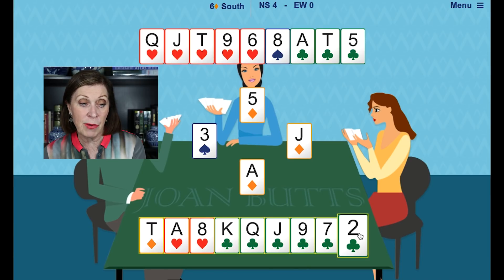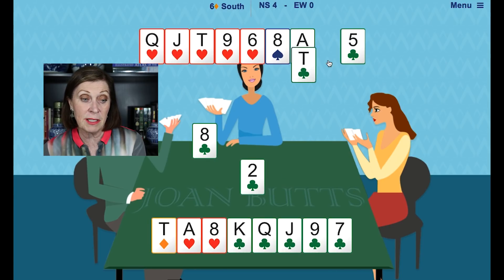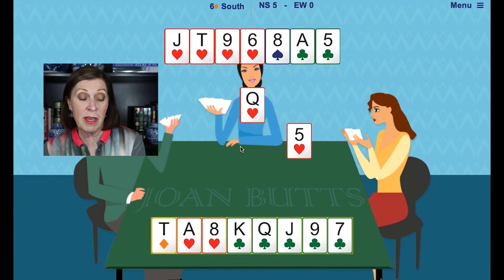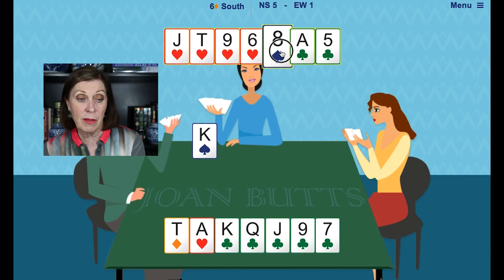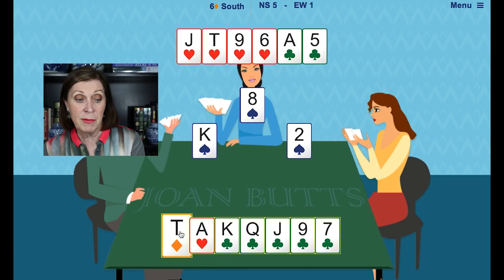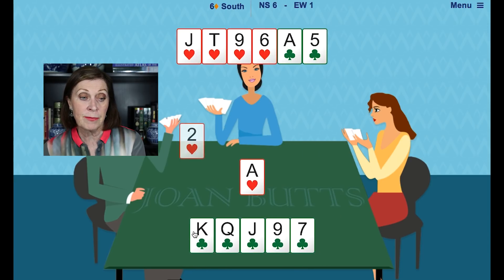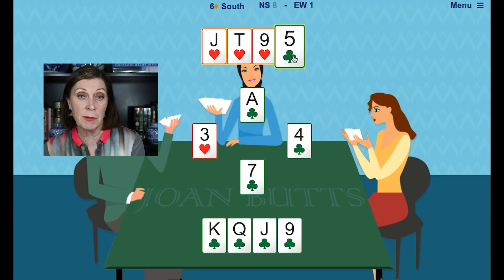Now we're going to make six club tricks. When we're over in dummy, we'll use the ten of clubs or the ace as entries because we need to play the heart — try to take the finesse. If the king of hearts is on our right hand, we'll make all the tricks. Nope — we lost a heart. But now we trump and we've got all the other tricks. Take the heart, then cross over to the club ace, and we've got all the rest of the clubs.